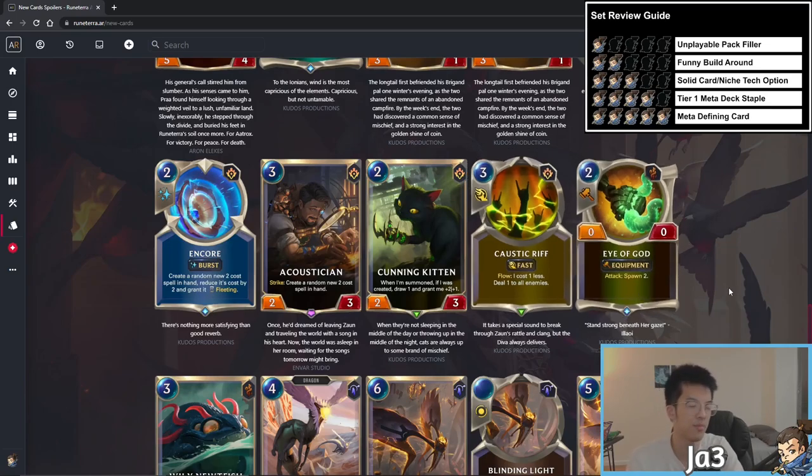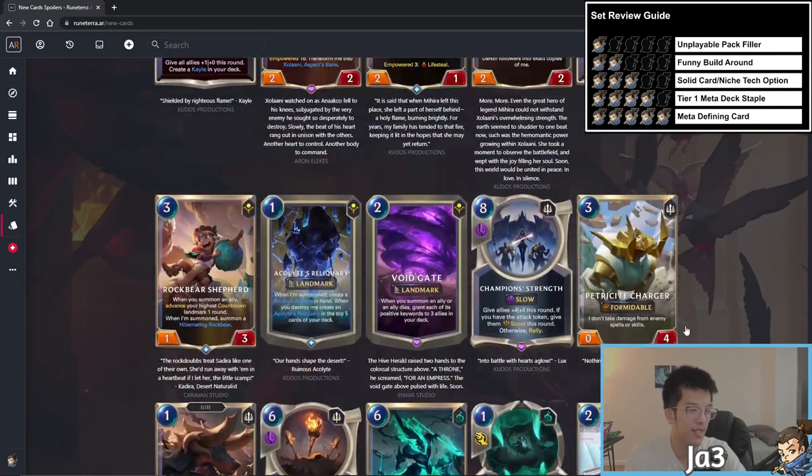I Have a God — two mana equipment in Bilgewater with no stats — on attack spawns two tentacles. The earliest you can play this is turn three, putting it on a three drop that spawns attacking tentacles. But if you don't have a tentacle already it just goes on the bench without summoning attacking tentacles. To get good value you want a tentacle attacking: play the one-drop, the idol, the three-drop, then this on the three-drop. This isn't the card that's going to save Illaoi — two star rating.